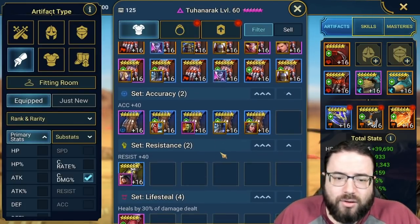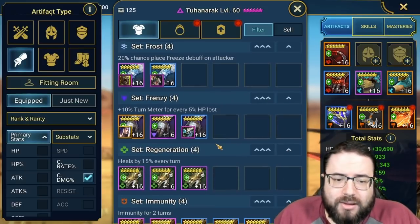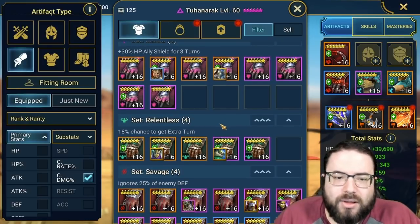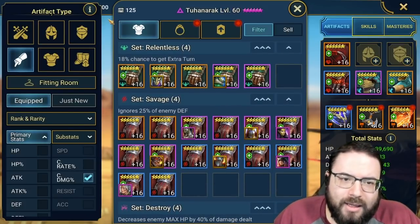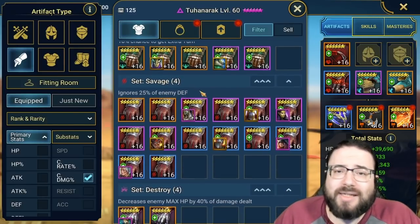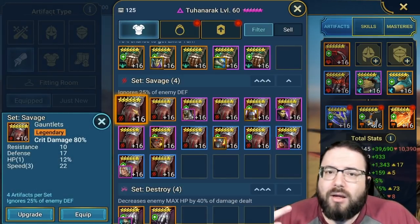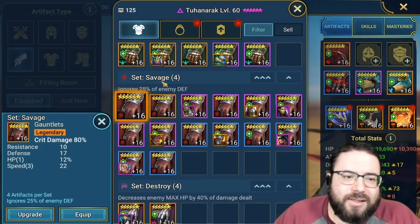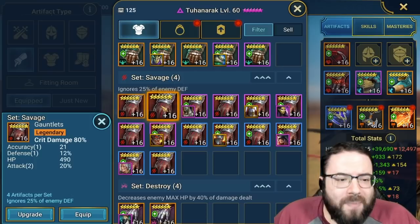I'm primarily looking at the number of six-star gloves versus five-star gloves. Six-star crit damage gloves give 15% more crit damage and roll higher base stats, so it's really important to transition into six-star crit damage gloves as soon as you can. For the substats on crit damage gloves, I'm primarily looking for crit rate, speed, and then a main stat percentage — attack, defense, or health. Accuracy and resistance are less important.